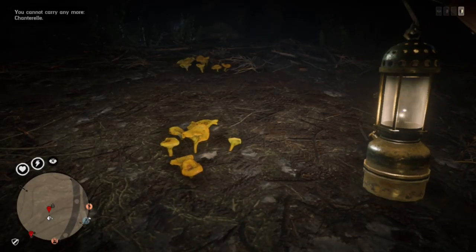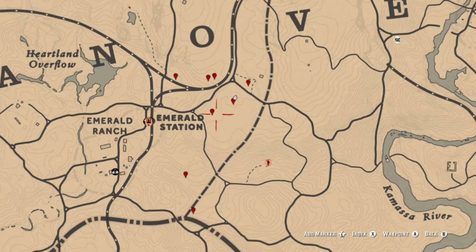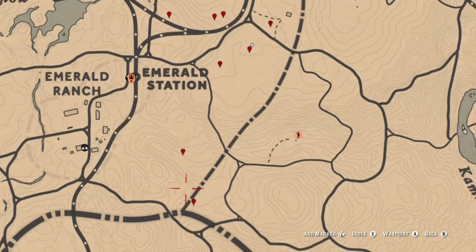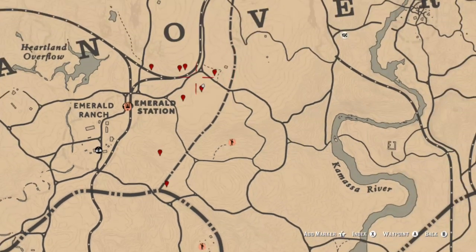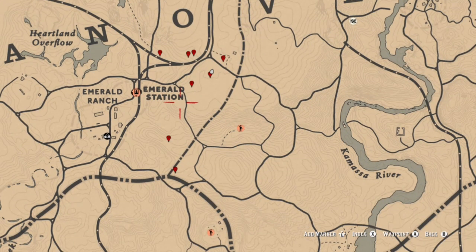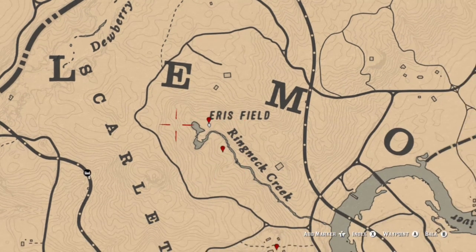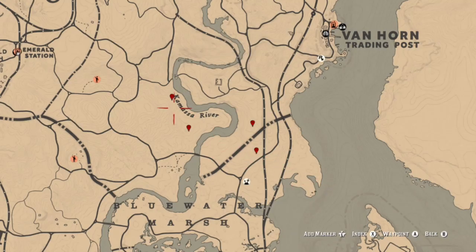For Carrots and Chantrelle, we're going to group them together because you can find Carrots everywhere. Over at Emerald Station, the first three locations here are Chantrelle; the rest are going to be Carrots. This is also a good spot for finding squirrels and other small satchel animals. If you're in the Ringneck Creek area, here are a couple locations — you can also find squirrels and those types of things to store in your satchel.